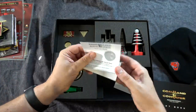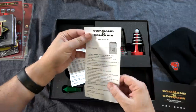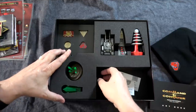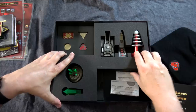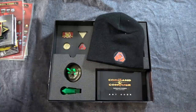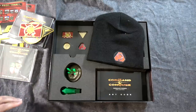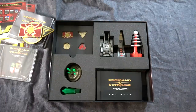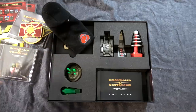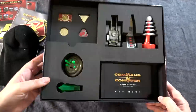Down below there we have the instructions for the Tesla coil as well as the obelisk — they probably have to include that just because it's got a battery in there. When it comes to these big box PC special editions, Limited Run is going all out. This is next level stuff — I'm blown away by everything they do with these. This reminds me of the SIGIL edition they did for Doom; they just packed that one full of stuff too.